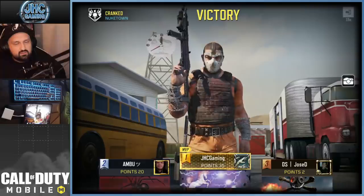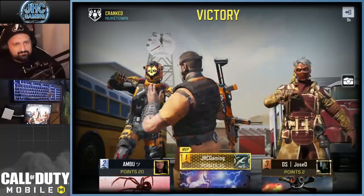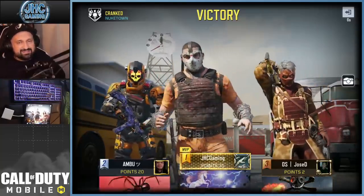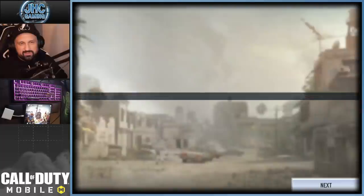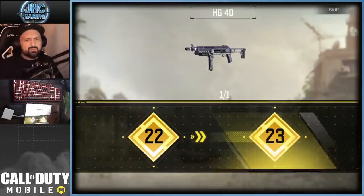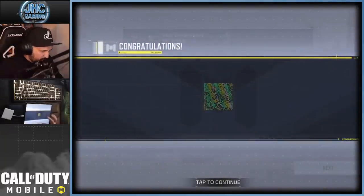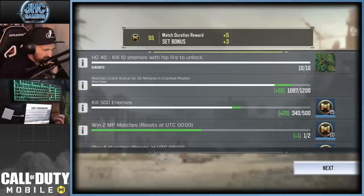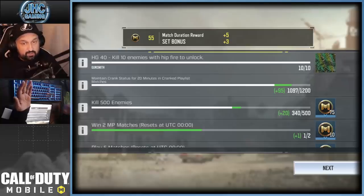What emote am I using? Oh yeah, just such a classic. The soldier is cool — the voice probably already existed, maybe just a little variation, but let me know in the comments. Anyway, that was the new HG 40. Looking at the bonus points: match duration reward plus 5, set bonus plus 3 — so I got 8 points instead of 5. It's better than nothing, and if you play a lot it's going to add up.